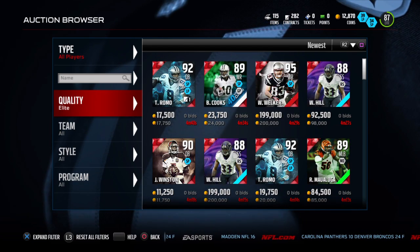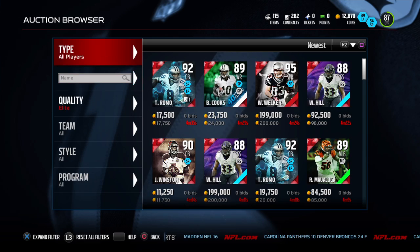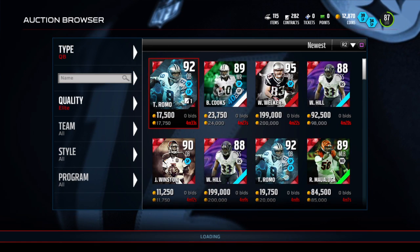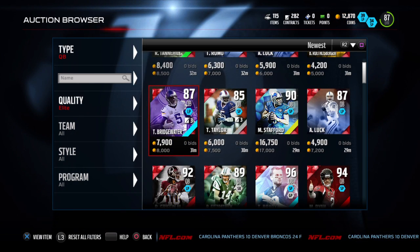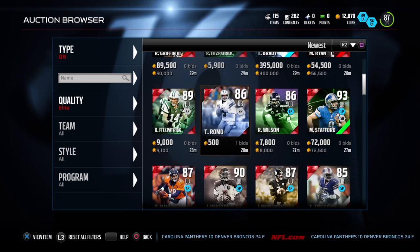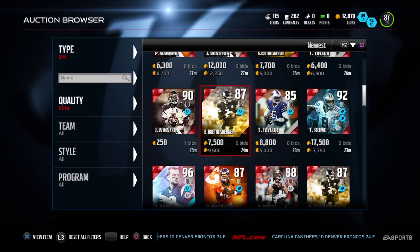There's a lot of quarterbacks you can get, so I'll show you some of them going for $5k that are very nice. We have Teddy Bridgewater going for $8k, and this Ryan Fitzpatrick is going for super cheap, dirt cheap.